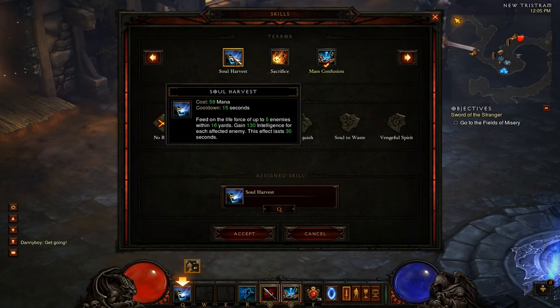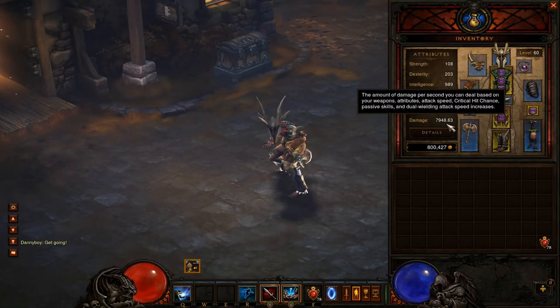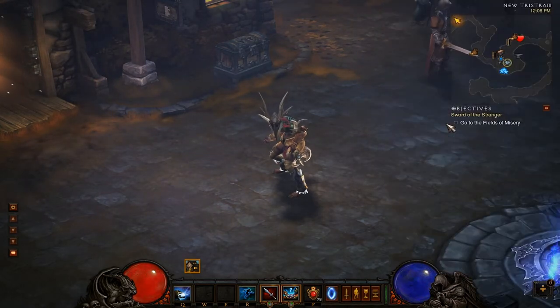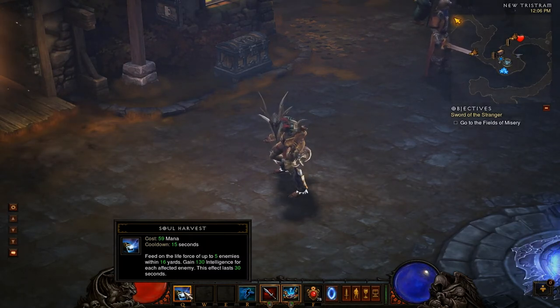Soul Harvest is a PBAoE — a point blank area of effect attack. You buff yourself up and can hit up to five enemies, getting 130 intelligence per enemy. These are level 60 stats, so 130 times five is 650 intelligence, and the effect lasts for 30 seconds. It's an extremely powerful damage buff. Right now on a five-stack I go from about 8,000 damage to about 12,500.